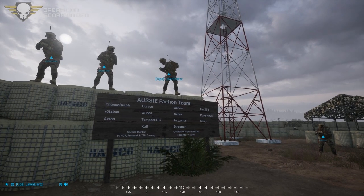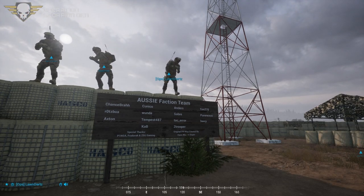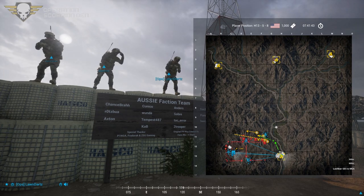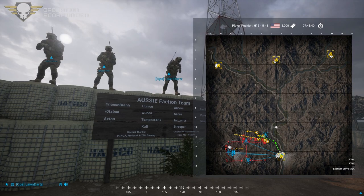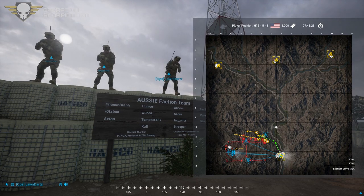Alright guys, welcome to Operation Scorpion Den. We're US this round. Our mission is really straightforward. There's an INS combat outpost and weapons cache somewhere to our west, indicated on the map by the big red circle with red arrows — it's in the Charlie 12, 13 and Delta 12, 13 columns. We're going to patrol the area, move north, and try to take control of the ridges in the 11 row.